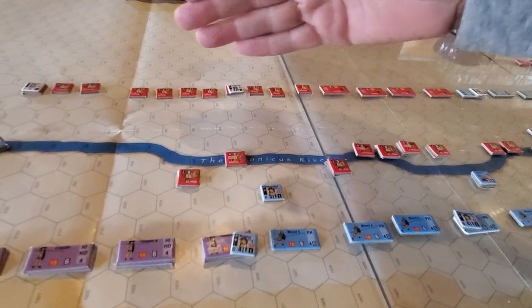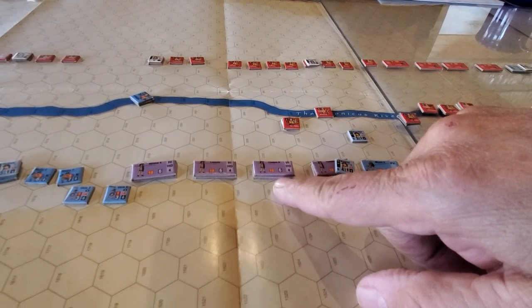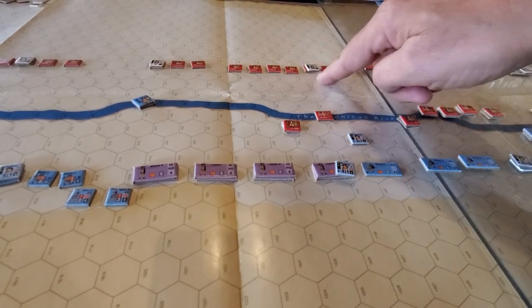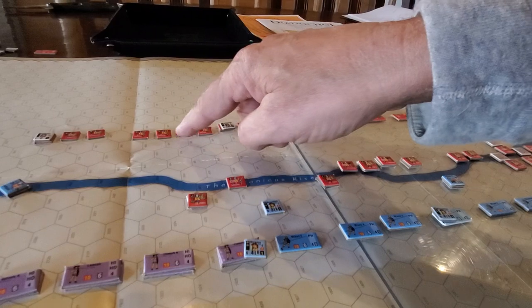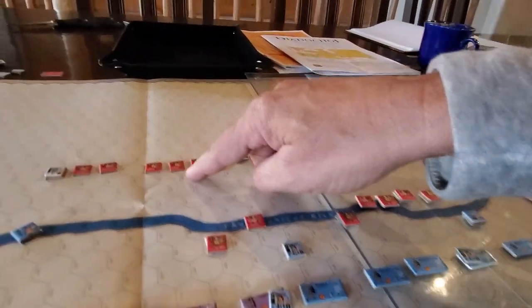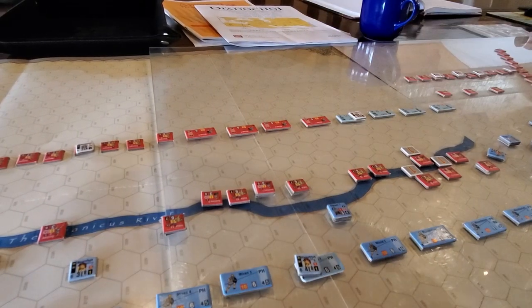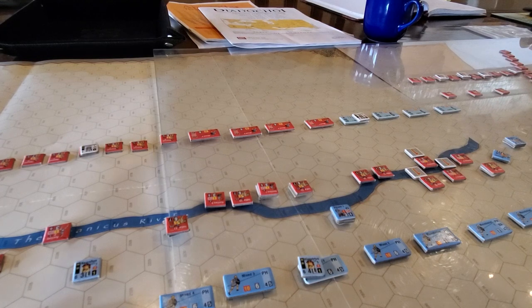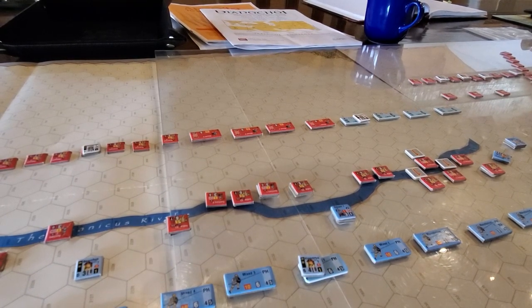Where we're at now is Eumenes' main line is closing in. We've got a double phalanx line with a hoplite line opposing them — silver shields and hippaspists and all that — single hex-sized phalanx units right there. They've got all these skirmishers and elephants left here still, and they are probably going to cause a few challenges for both sides as they try to close with each other.